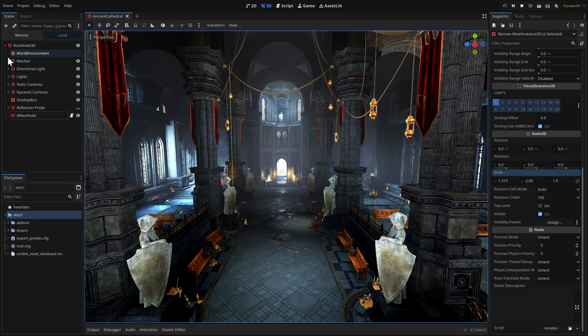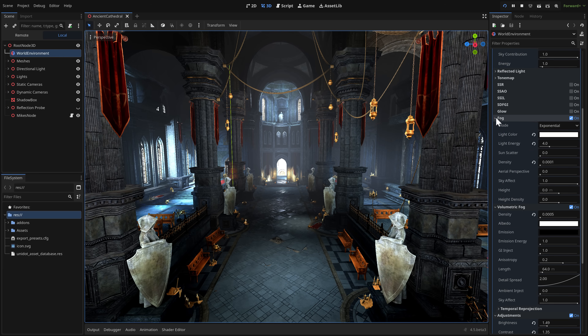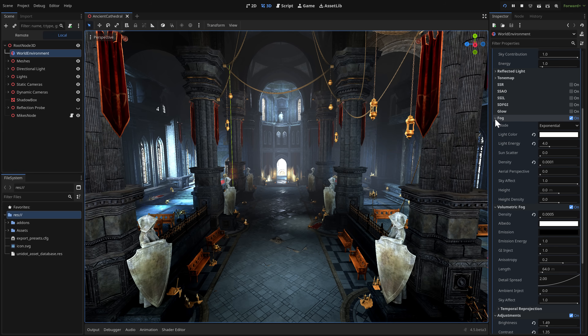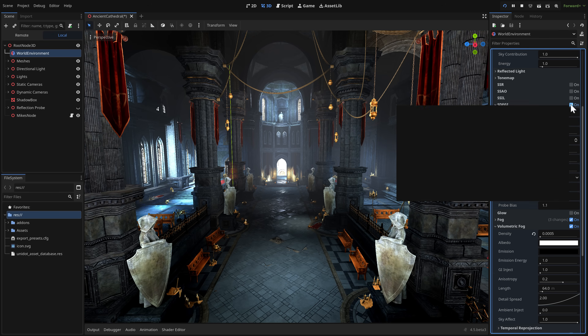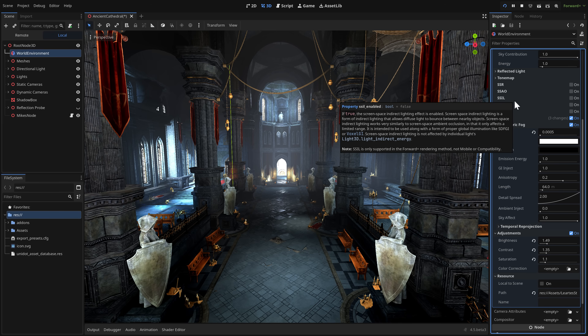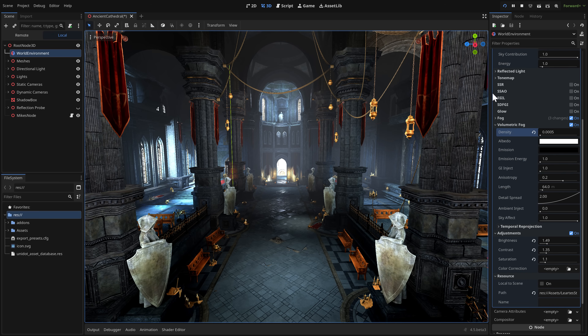My favorite thing is actually pretty small. I'll open the world environment to show you: here I'm using fog, and you can see that with it enabled it now expands out. I'm not using glow, signed distance field global illumination, SSIL, SSAO, or any of those — so only things you're actually using expand out. This collapsing feature in the inspector, combined with the favorites pinning from a previous release (available via right-click on any property), are just little quality-of-life things that make a massive improvement.